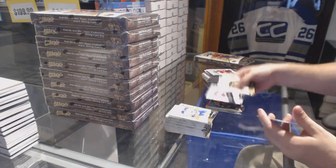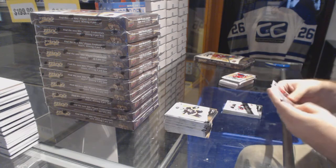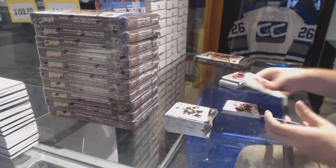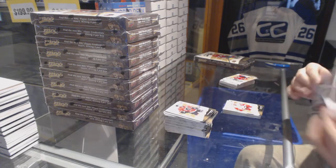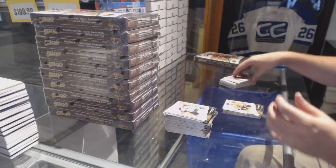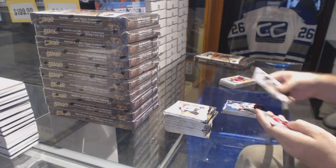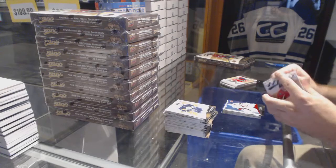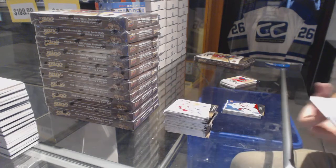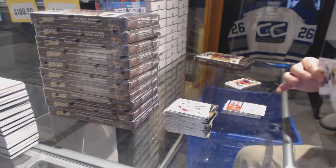Silver script of Adam Henrique. Rookie Josh Hosung and another puzzle of Thomas. Sean Couturier puzzle. You don't get the credentials — there's nothing to get — it's an insert set. Mike Smith colors and contours. We've got a Credentials of Mike Hoffman.